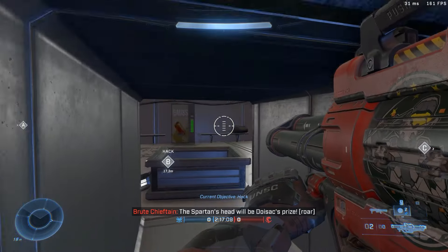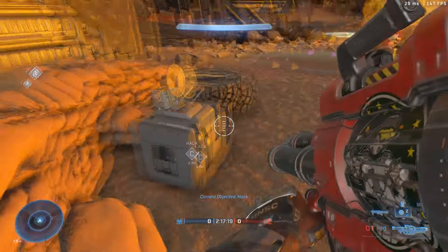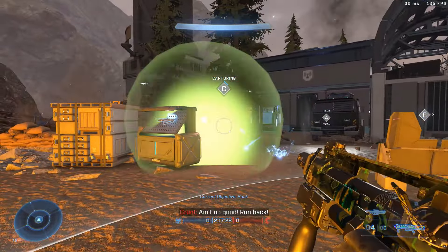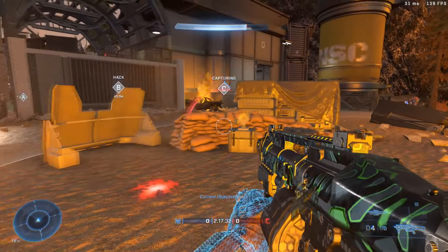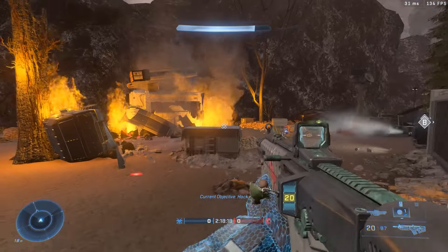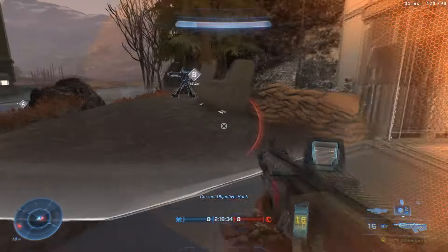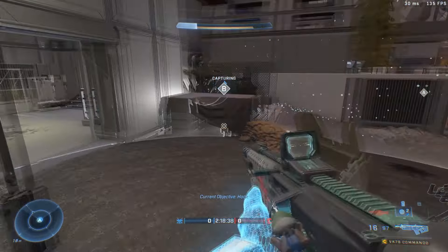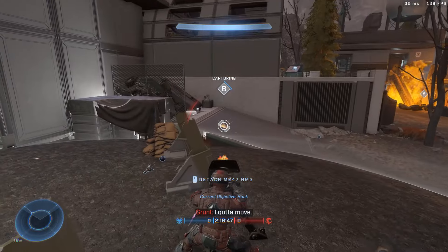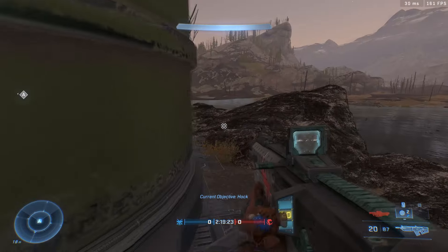The enemies do seem to spawn in the same places. Let's hack this console whilst it's clear. We noticed these things a little while ago, and now there's a capture zone — we're trying to capture this before we hack the others. Now we've got some new enemies — a hunter! Almost ran out of ammo. We hacked that one, captured that point. Managed to just hide. There's another hack point here.